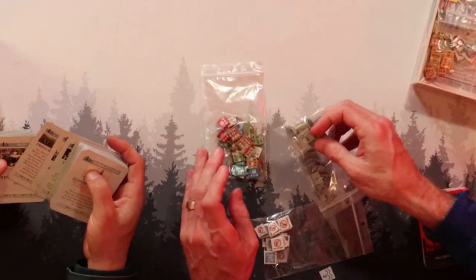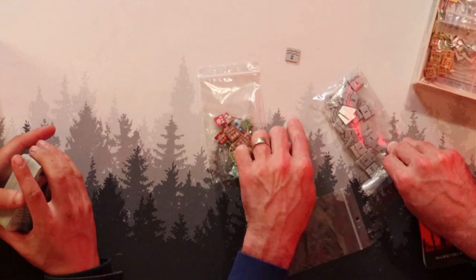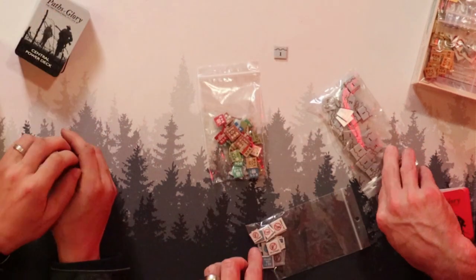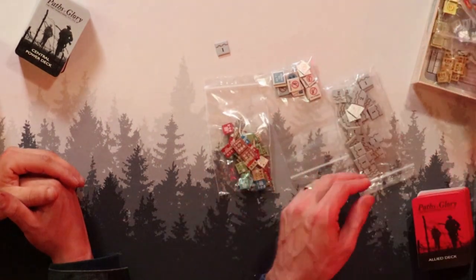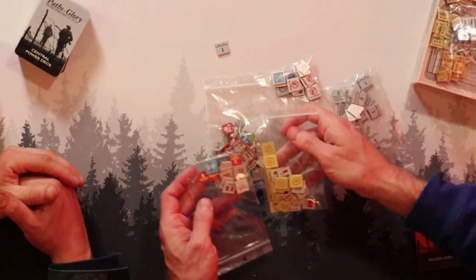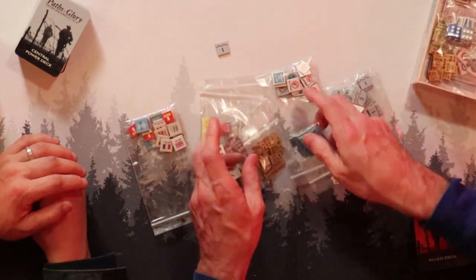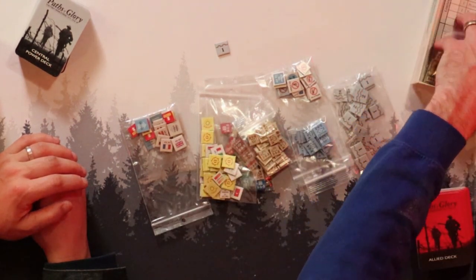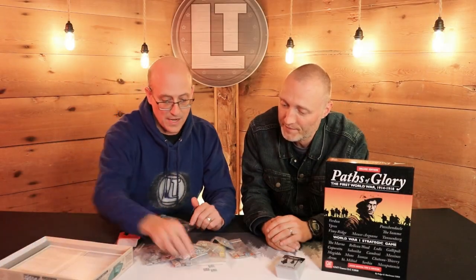And at the same time there are hexes and counters. These are trenches — level one, level two trenches — and you have out of supply markers and the various armies. This is typical GMT, typical war game. And you would expect there to be a lot of dice, but is it only two dice in this whole game? Yeah. That's pretty awesome.